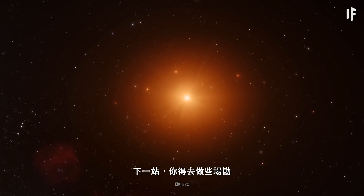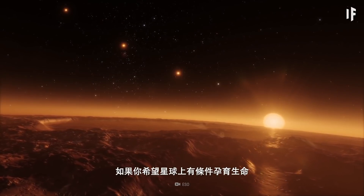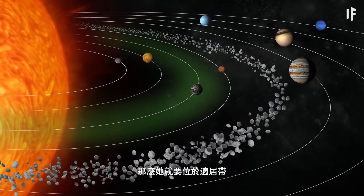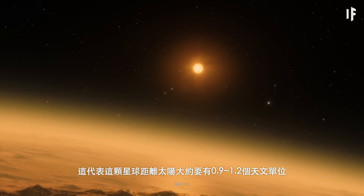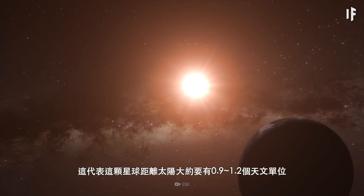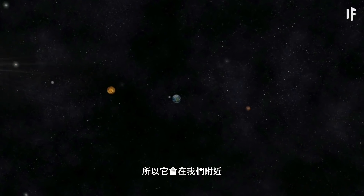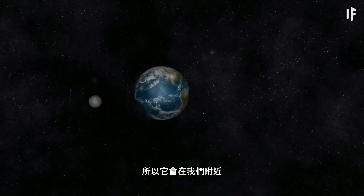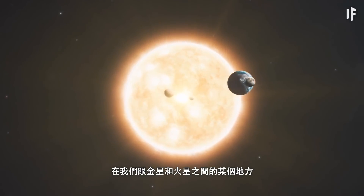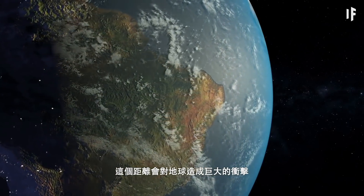The next step would be to pick the location for your shiny new planet. If you wanted to have conditions for life, it would be necessary to place it within the habitable zone. This means the planet would need to orbit our Sun at a distance of 0.9 to 1.2 astronomical units — somewhere between Venus and us, or us and Mars.